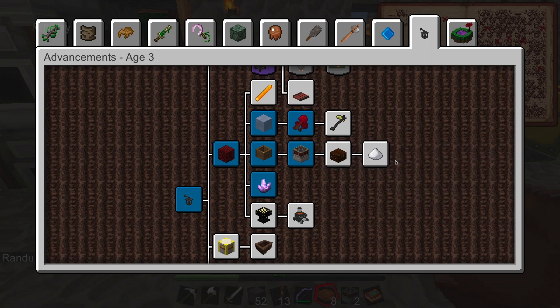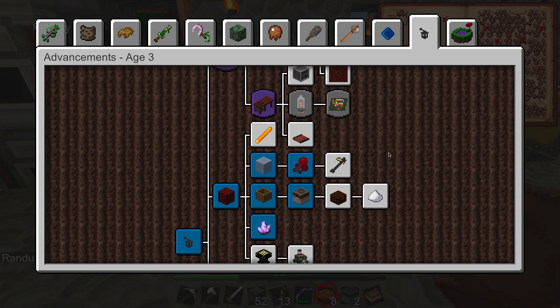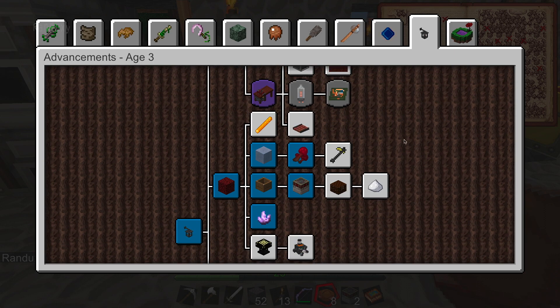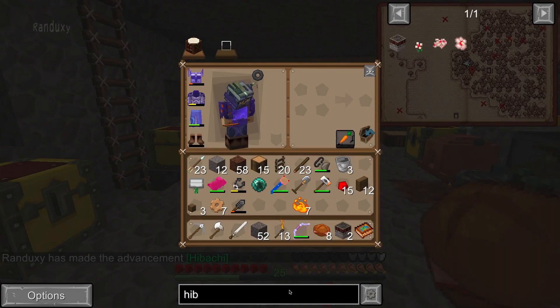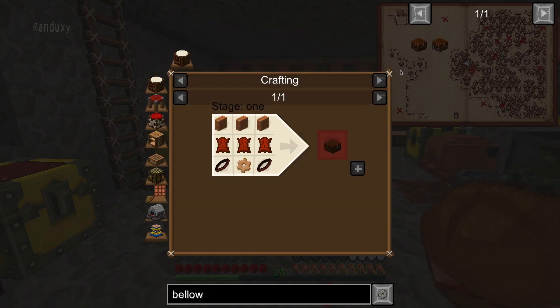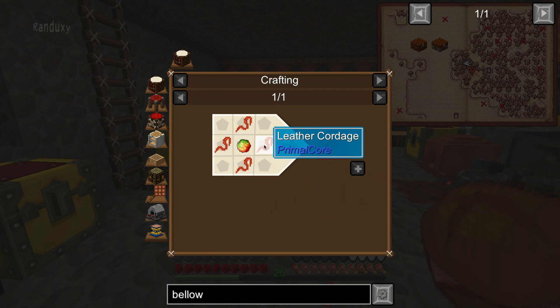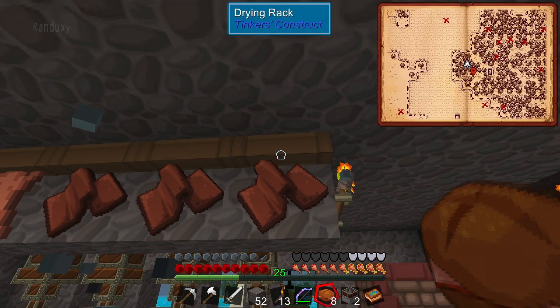Now we need to make a bellows, which I knew was coming from the research I did. With the bellows we can make potash, which we need - all that to make the other stuff. So let's make the bellows this episode as well since I already have the stuff set up here. The bellows needs side planks, a wooden gear, and we're going to make two. We need leather straps - four of them - so we need cord and glue, meaning eight cord.